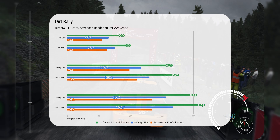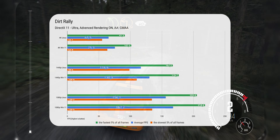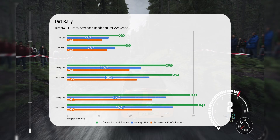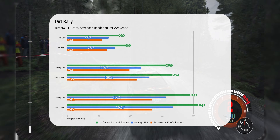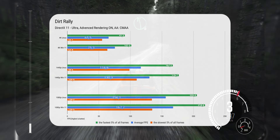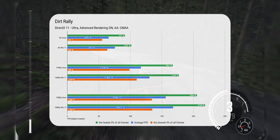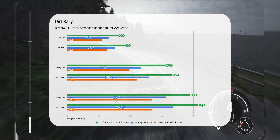Our first game is from 2015. Dirt Rally is a DirectX 11 game. It offers a good deal of MSAA and anti-aliasing options, but I decided not to use MSAA in this test because I'm already doing tests at resolutions as high as 4K. Here we can see Linux is slightly behind Windows — the difference is 15% at 4K, but at lower resolutions the gap closes down to 7%. Luckily, the game is very well optimized for both systems and even at 4K it's possible to get a smooth 60fps experience.